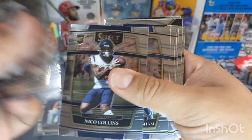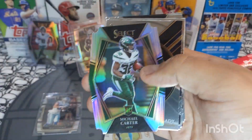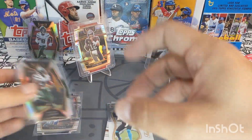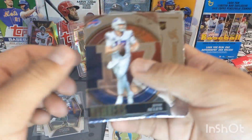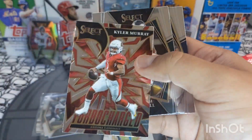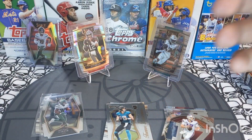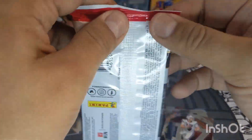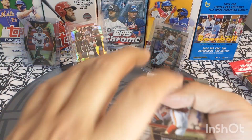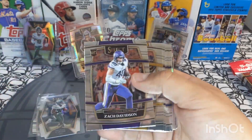Next pack out of 10 — we got Justin Fields, Josh Palmer, and a Michael Carter silver foil insert, very nice. We got a Tom Brady, a Josh Allen, Travis Etienne Jr., Kyler Murray Turbocharged, nothing numbered, and Antonio Gates base. Nothing crazy, nothing major so far — I think the best hit so far is that Tom Brady card.